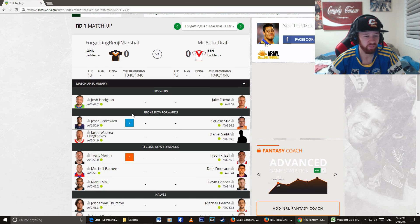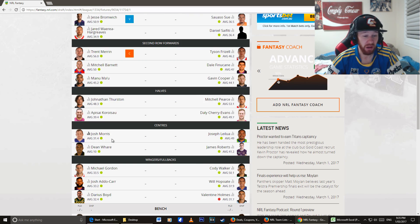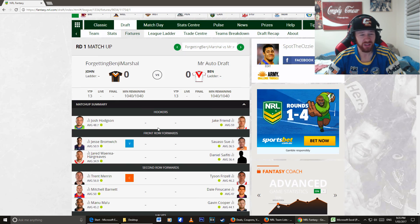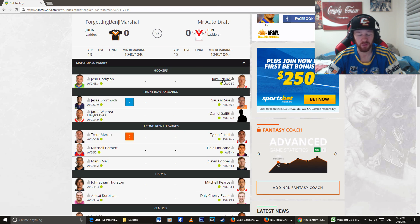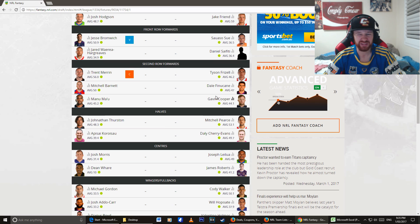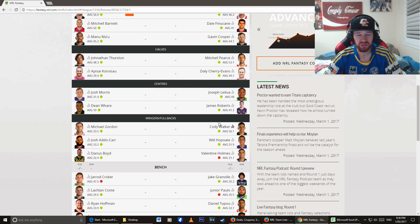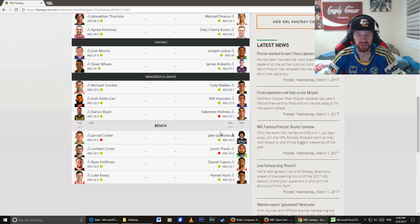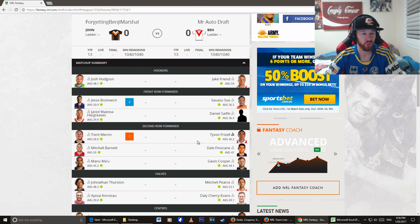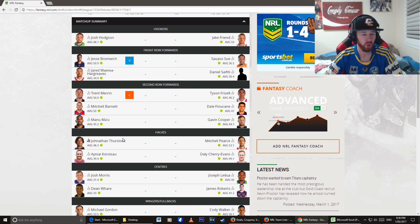Let's have a look at Forgetting Benji Marshall's team: Hodgson, Bromwich, Hargreaves, Merrin, Barnett, Mao, Thurston, Coracell, Morris Ware, Gordon, Adhokar, Boyd, Valentine Holmes, Hopewati, Walker, Roberts, Layla. I actually think Forgetting Benji Marshall might have one of the better teams in the league. Jake Fran, Sue, Safiri, Frizzell, Finucan, Cooper — his front row is looking a little bit iffy. Pierce and Cherry Evans should be the highest scoring halves. Layla and Roberts — very solid in the centers. Holmes, Hopewati, Walker — will have to fill in for Holmes somehow, probably through Hummel Hunt. Very solid back row team. I think Forgetting Benji Marshall might actually have the better team of everyone from halves upwards.